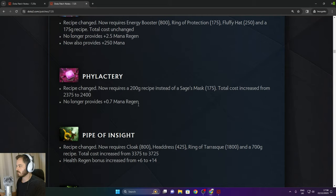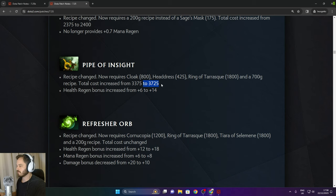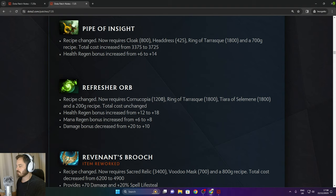Pipe of Insight total cost increased from 3,375 to 3,725, and health regen bonus increased from 6 to 14. Refresher Orb now requires Cornucopia, Ring of Tarrasque, Tierra of Selamine, and 200 gold recipe. Health regen bonus increased from 12 to 18, mana regen increased from 6 to 8, and damage bonus decreased from 20 to 10.